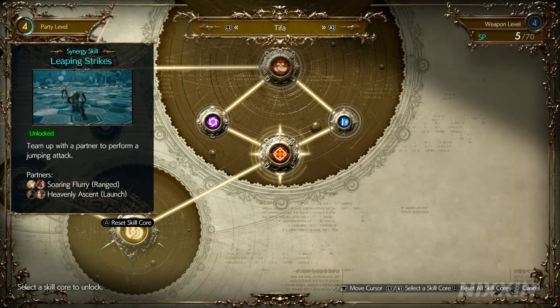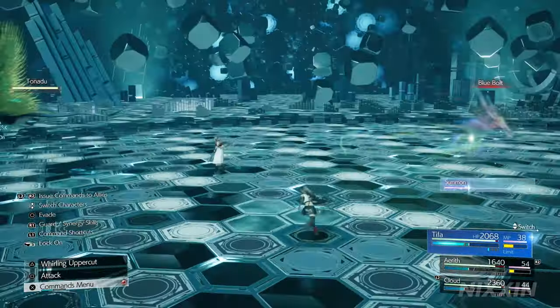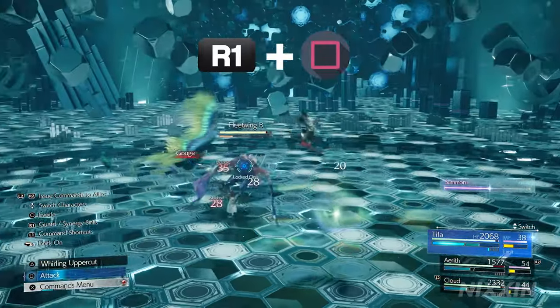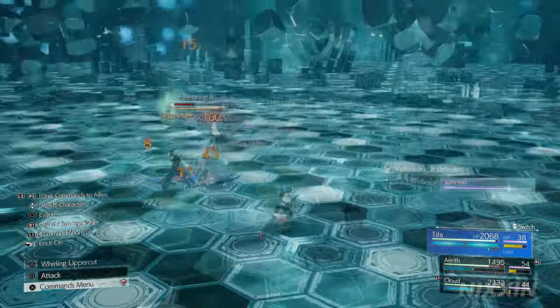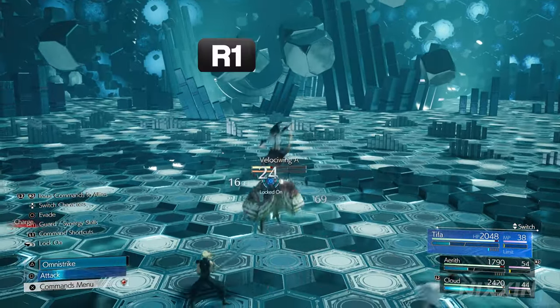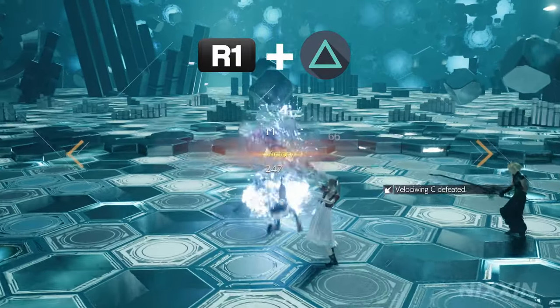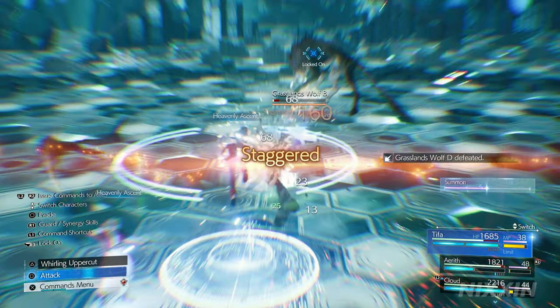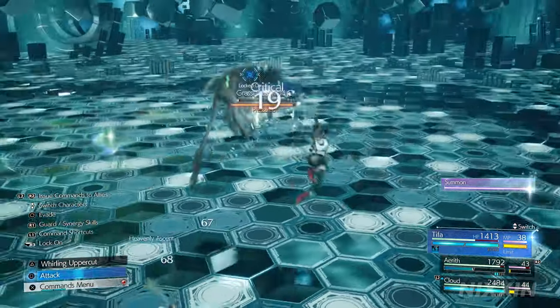Another way to get Tifa into the air is to use offensive synergy skills. You can unlock the synergy skill Leaping Strike at party level 2. To use the Soaring Flurry synergy skill, press R1 to guard and square — this is best used when the enemy is in the air but far away from Tifa. To use the Heavenly Ascent synergy skill, press R1 to guard and triangle — this is best used when the enemy is right above you. Although Tifa is not specialized in aerial combat, staggering an enemy from the air and slamming down with a powerful punch is also a fun way to play.